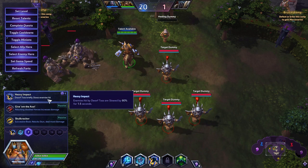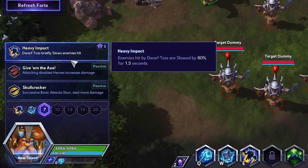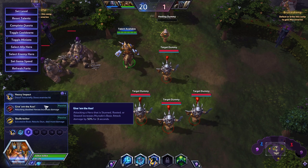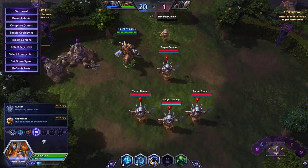At level seven we are gonna be taking Give Me the Axe. There was a little time where Heavy Impact was really powerful, and while I don't think it's a terrible ability, I think Give Me the Axe is just gonna give you a lot of power and strength. I think it's just one of Muradin's best talents. It's also gonna synergize very well with our level 13 talent.